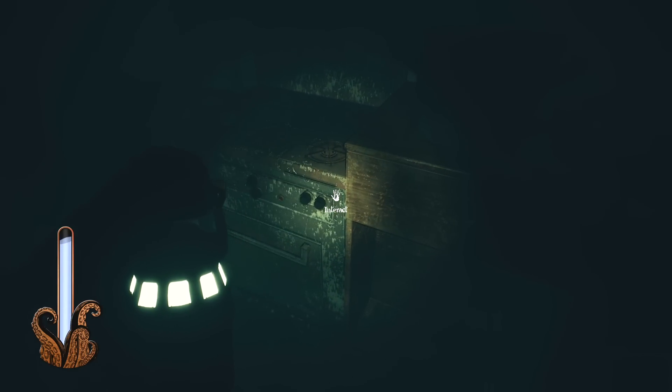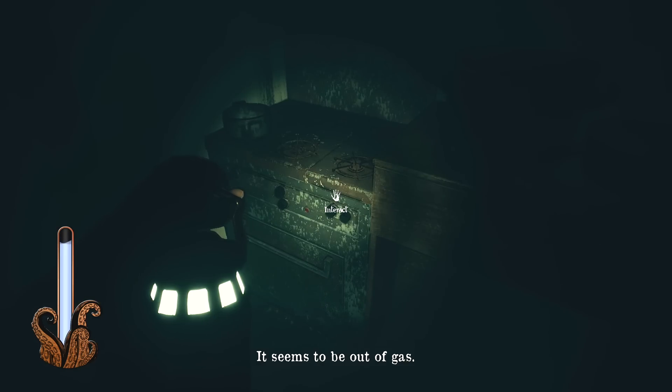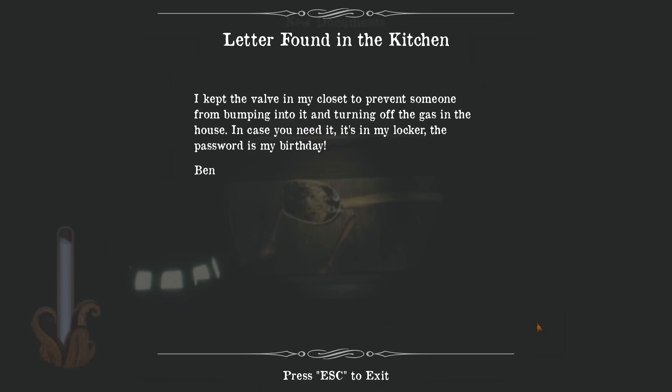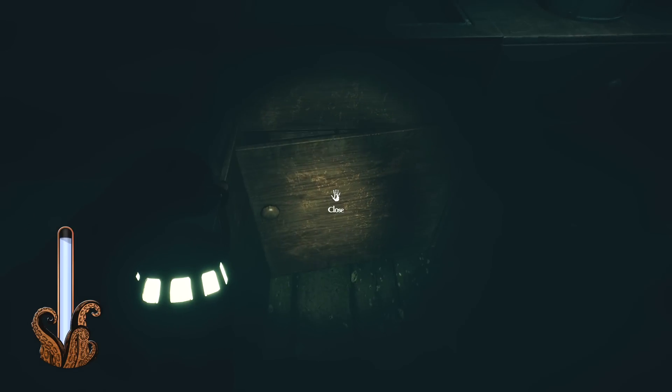We've got a stove — light the fire? It seems to be out of gas. There's a lot going on here. All I want to do is get to the lighthouse. A letter found in the kitchen: 'I kept the valve in my closet to prevent someone from bumping into it and turning off the gas in the house. In case you need it, it's in my locker. The password is my birthday. Ben.' So we need to figure out when Ben's birthday is and where his locker is.